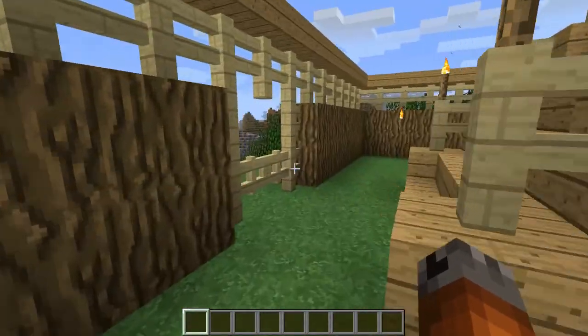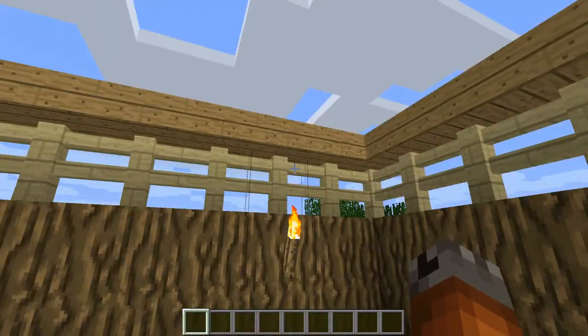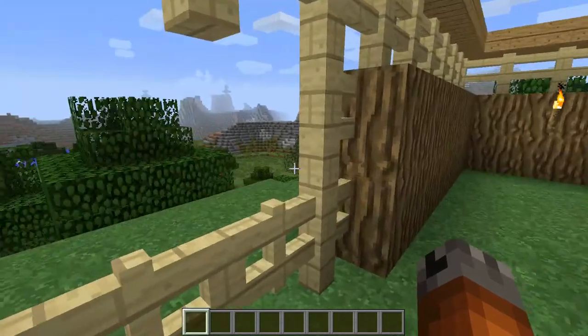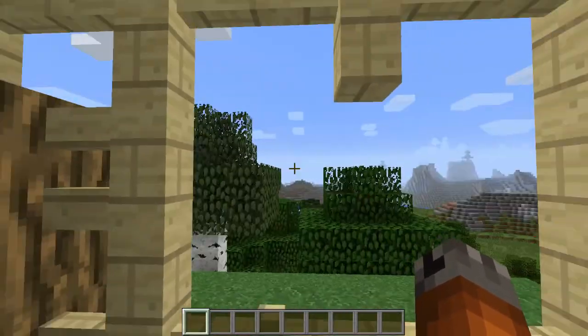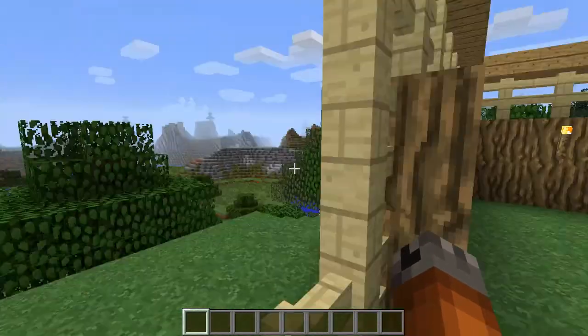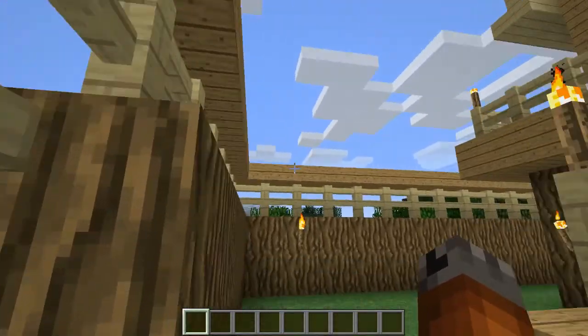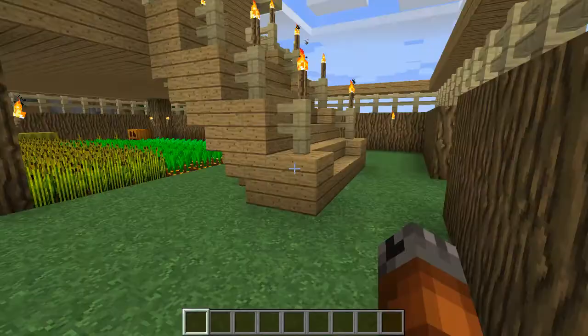The half slab across the top of the fence is to keep spiders out. They might be able to sneak through this one-wide opening, but I don't think they can. What the slab does is — they'll climb up and then get caught underneath it. I use that technique on my flat-core server as well; it's a fairly common technique.